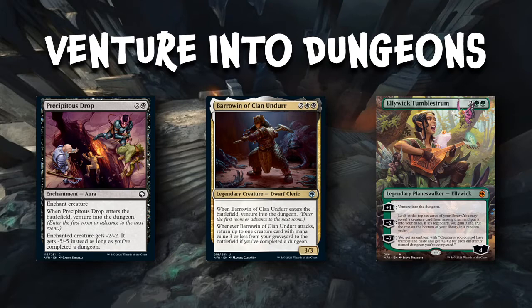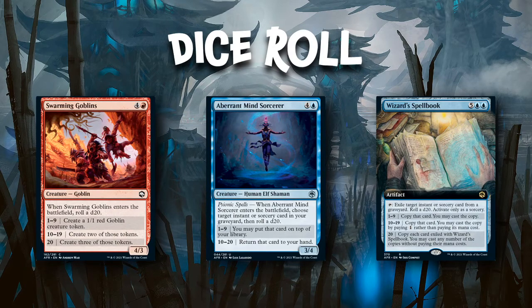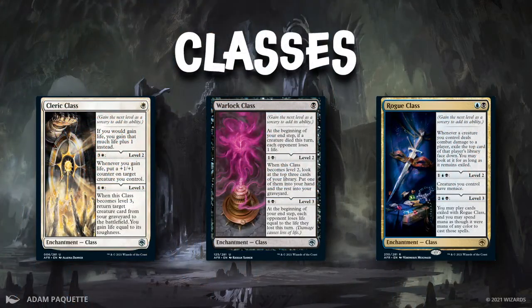There's more than just Venture into the Dungeon — there are other new mechanics coming with this set. The dice roll mechanic is one: cards will ask you to roll a d20 when they enter the battlefield or when triggered, and depending on your result the card produces different effects. There's also a third mechanic — the Classes — which are like old sagas but you have to pay to level up, otherwise they stay at their first stage. There's almost a class card for every color and they're pretty powerful.